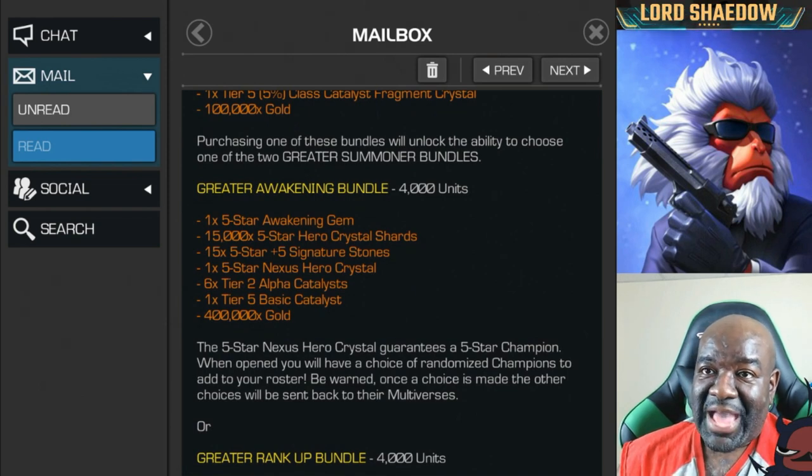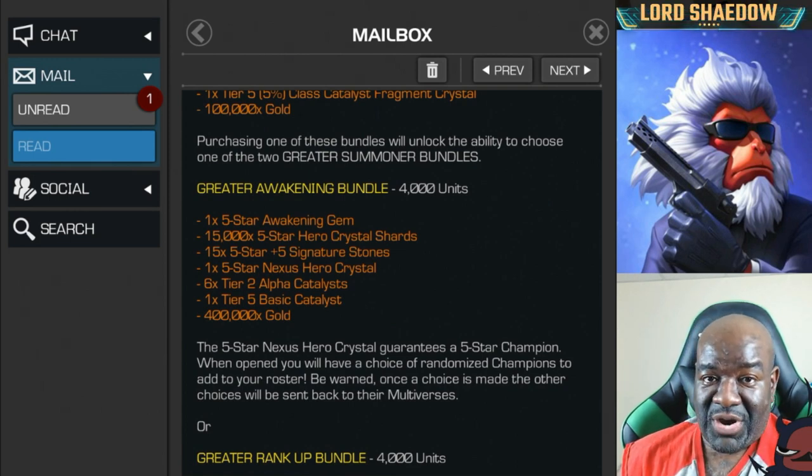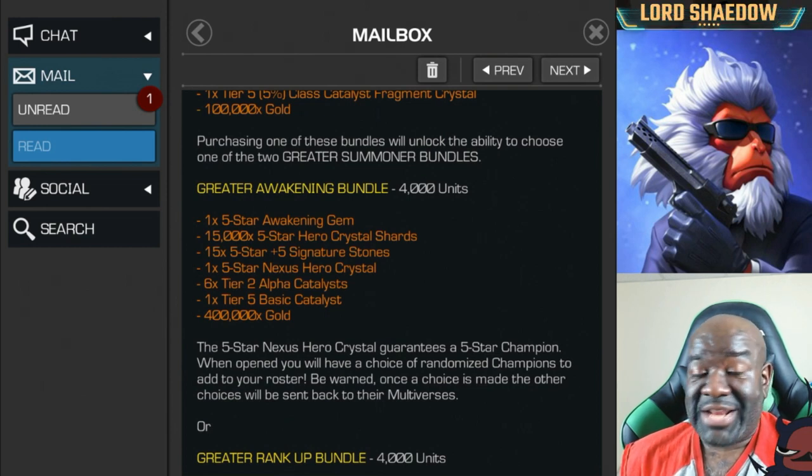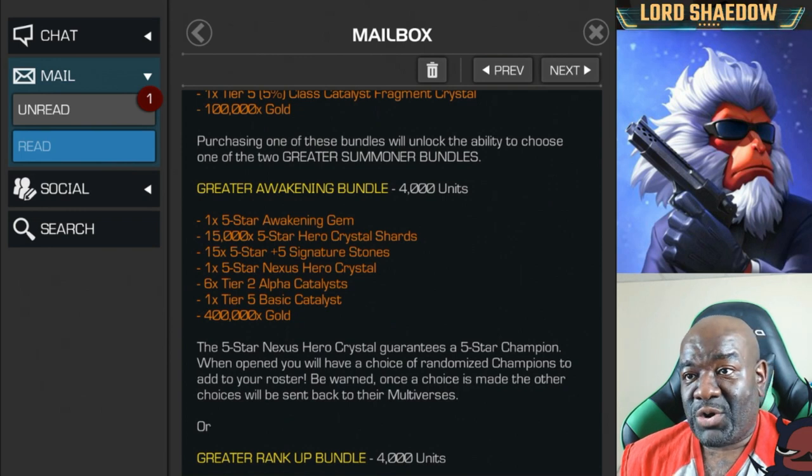Moving on to the greater awakening bundle — if you watched last year, I was at a different place. This one has a five star awakening gem and five star hero crystal shards, and look at how many six stones. The only thing in this entire bundle that really tempted me were the six stones — that's a lot. That five star nexus hero crystal is nice, but I've opened one of those already and all three were dupes. Chances are I'll get dupes, but I don't have any of the Horsemen, Doom, Nick Fury, Human Torch, or Agon as a five star, so it was tempting.